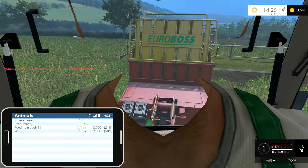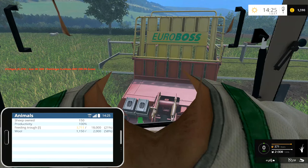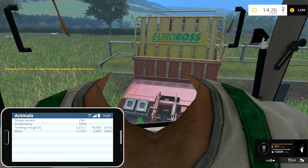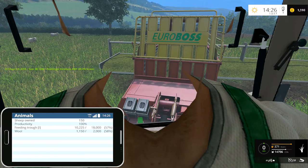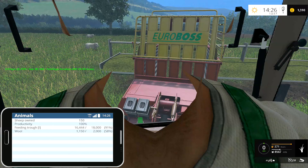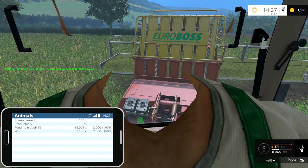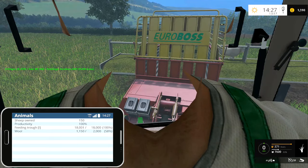I'll just back it up right into the sheep's trough. Let me tip in there. We're at 20 percent so I didn't want to do more than about 10,000 litres. It's not going to take more than 10,000 anyway - that's going to fill it right up to 100. Actually it's 18,000 for 150 sheep. Right, that's that one done - let's go and get the rest of the crop and take it to the cows.